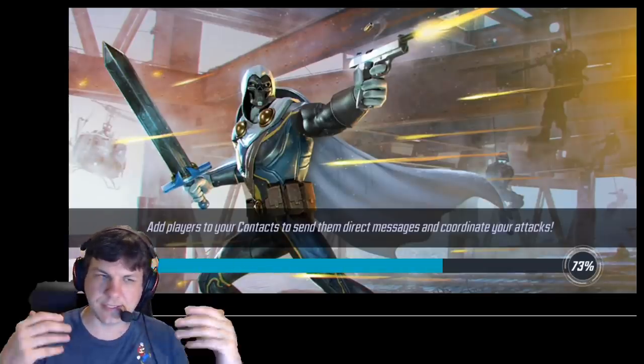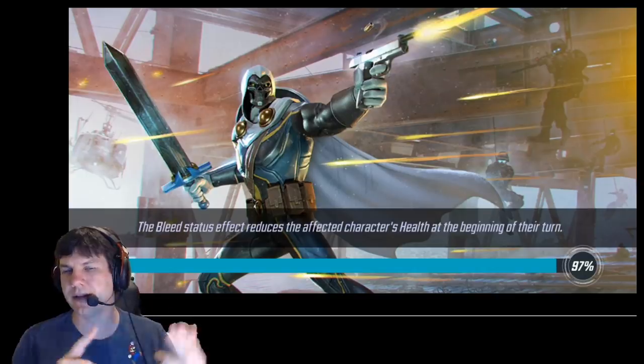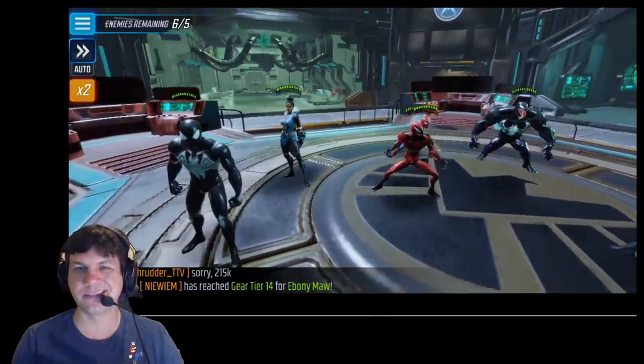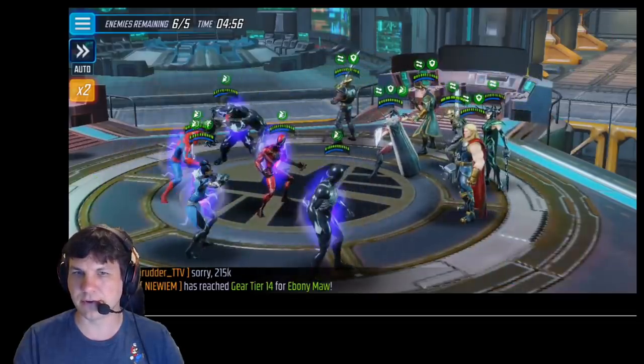Basically I'm punching across here with this team, but the real trick is having a really high Symbiote Spider-Man and Carnage. Those two guys are what really power this team. Venom helps, but he's not nearly as important as Carnage and Symbiote. I put it in 2x to start this fight because I really wanted you to be able to see what's going on.